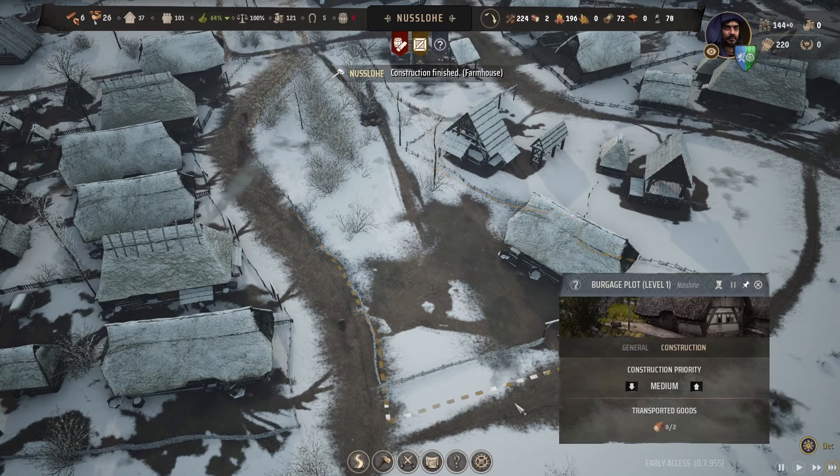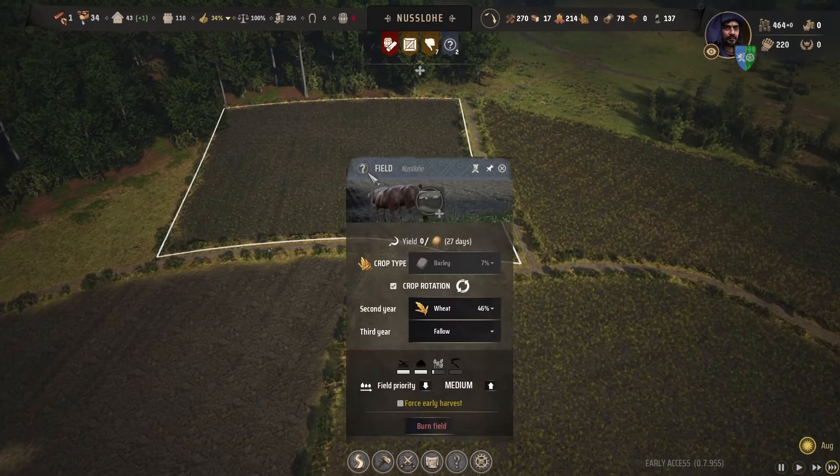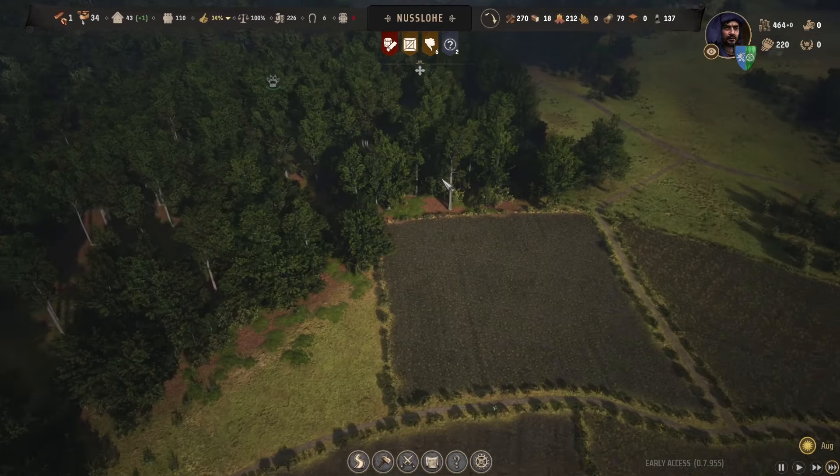We've got even less fish so we won't worry about that. Let's check on our fields - two of them have been planted, that's good. This guy is still plowing doing a good job. Then they've got about a month to grow. We've got these two here which is the good thing, and we've got barley as well. That was the other thing we needed - the malt house.